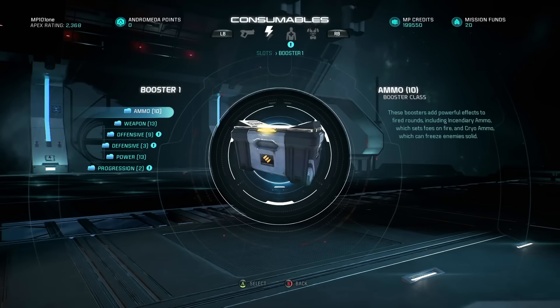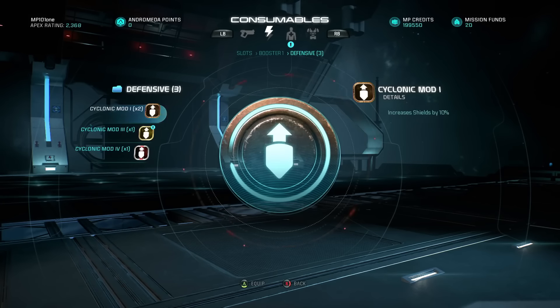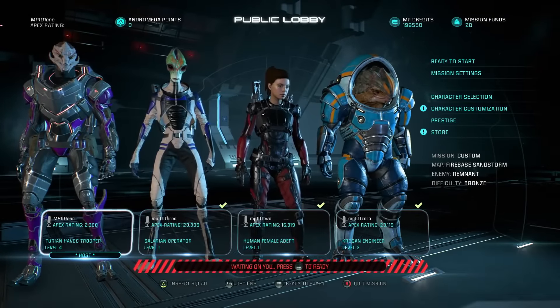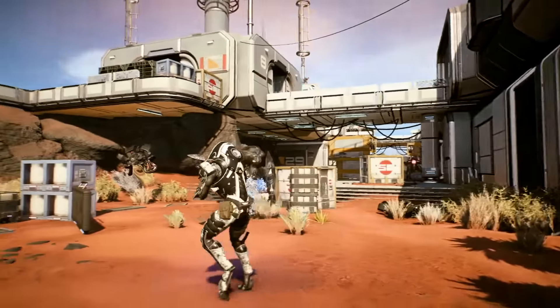Boosters are another element of your loadout, granting additional attributes like cryo ammo, increased shields, faster skill cooldowns, or even extra XP. I'm hopping into battle as a Turian Havoc Trooper, equipped for medium to long range combat, with a skill focus on combat and tech abilities.